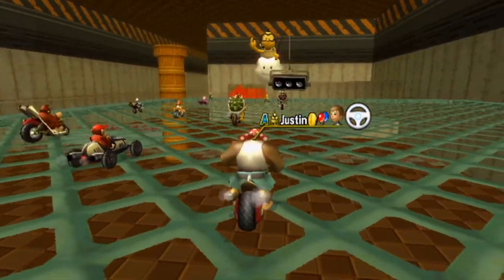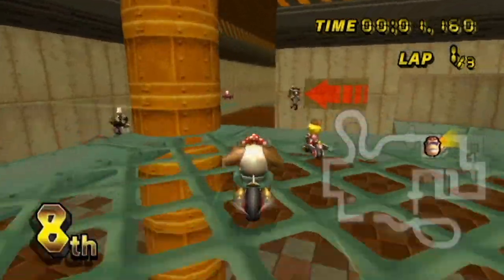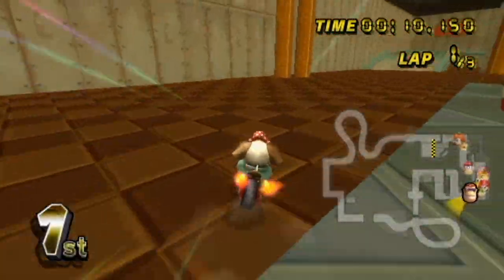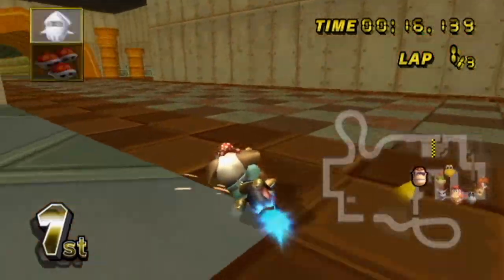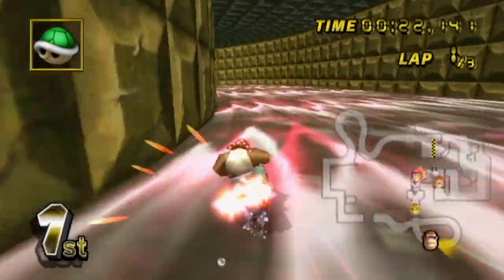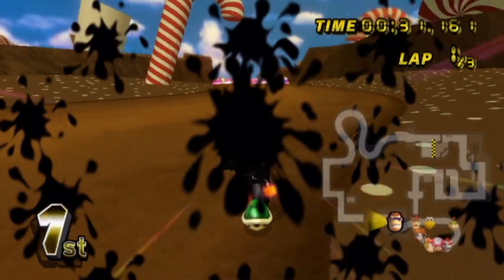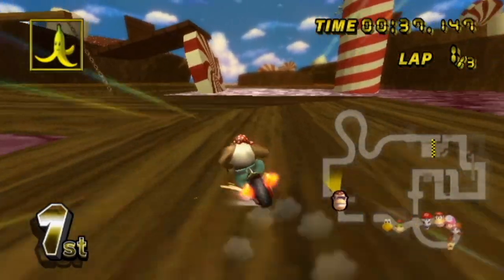The next track comes from the 35th custom track jam that premiered on the 7th of this month. The theme was candy, and while the track I chose to highlight did not win the competition, it's still a very solid course. The track is Candy Corp Canyon created by David Slane and Shorkey. There were many other tracks from the jam I could have highlighted, since it was a solid set overall, but this one is my favorite design-wise and was made by creators I haven't talked about before. I was familiar with both through other jam competitions and the CT Jam Discord.